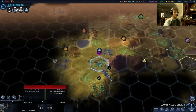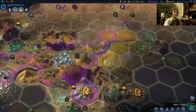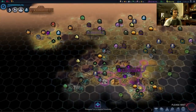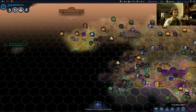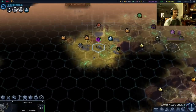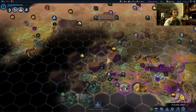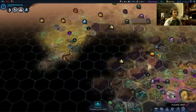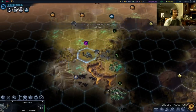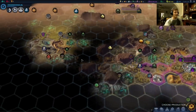There's a siege worm right here — let's avoid ending the turn right next to him. I want to get a vision of this area to get an idea of what's really between us and these two. The siege worm came closer. So we got more petroleum down here and another crashed satellite. That's actually quite interesting.